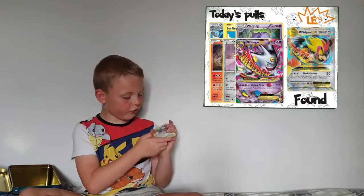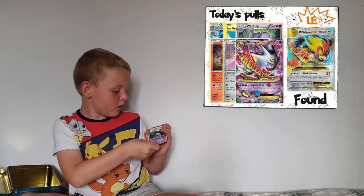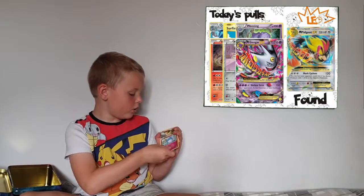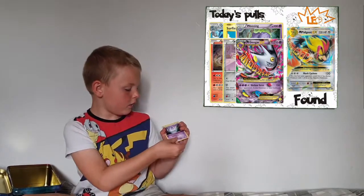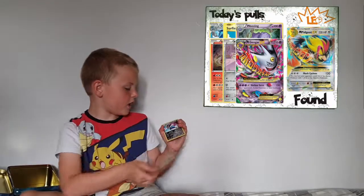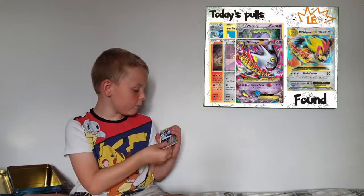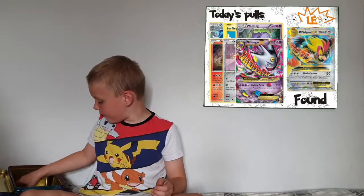Let's go into Steam Siege, see what we get out of there. So we've got an Egg Bomb, a Lunge, a Magearna, some more rail energy, a Bonita, a Litwick, a Joltik, an Amoonguss, a Snorunt Reverse Holo - I'll sleeve that up in a minute - and a Pyroar.